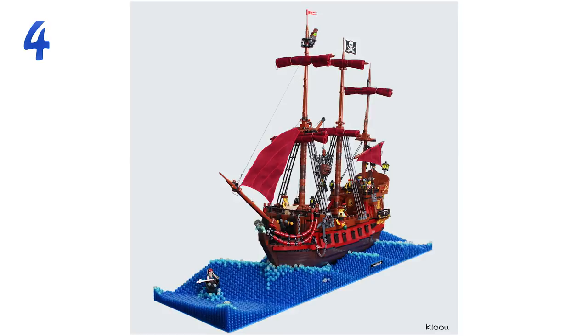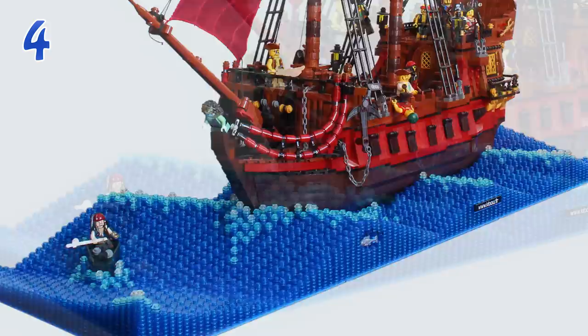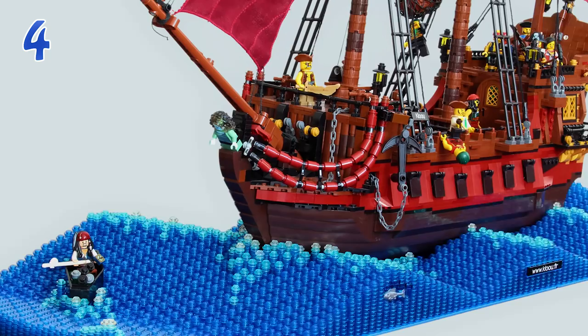Moving up to number four, this one comes from Claw and it's called 'The Turbulent Sea.' I appreciate two things about this MOC most. First, the looks are excellent. But second, the water — if you imagine how much time and patience it took to put together those one-by-one studs to create this waterbed, you'd be even more amazed. It must have taken hours just to create that water. You can see Jack Sparrow escaping in the front, looking pretty awesome on those waves.